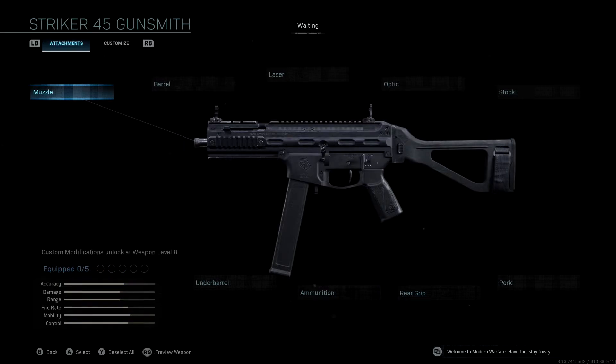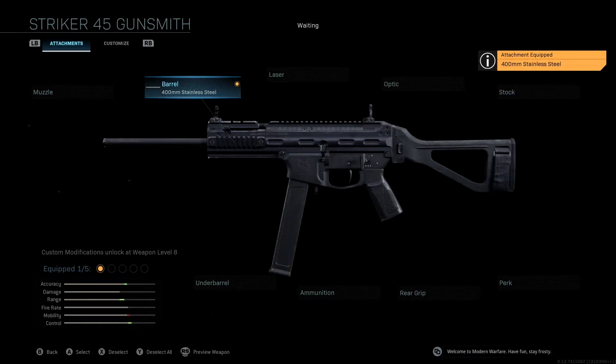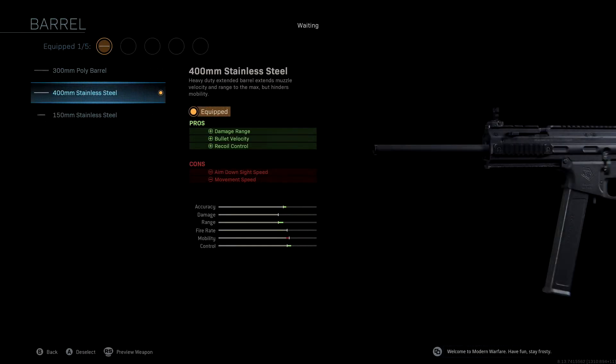Looking at the attachments we're going to be using: we're not using a muzzle. The barrel we're using is the 400 millimeter Stainless Steel. With this we're getting boosted damage range, bullet velocity, and recoil control — accuracy, range, and control. We lose a little bit of mobility here, which gets made up for with some of the other attachments later on.